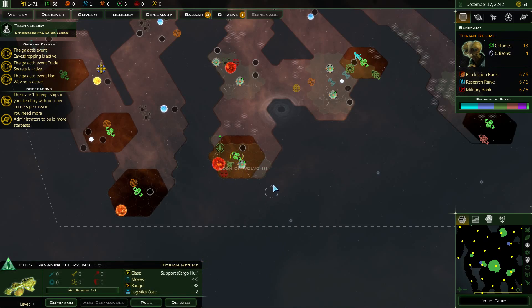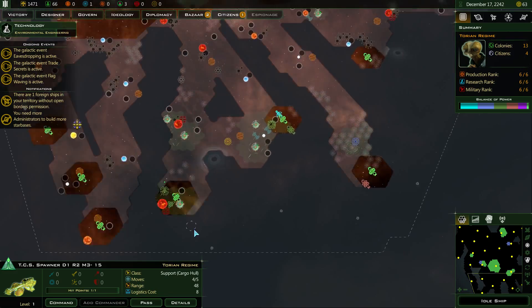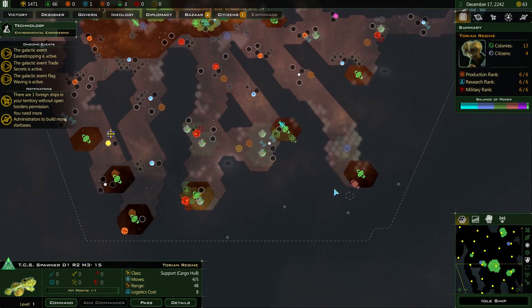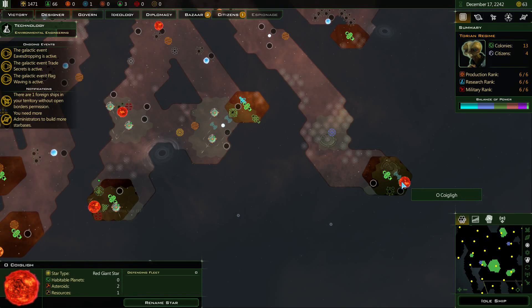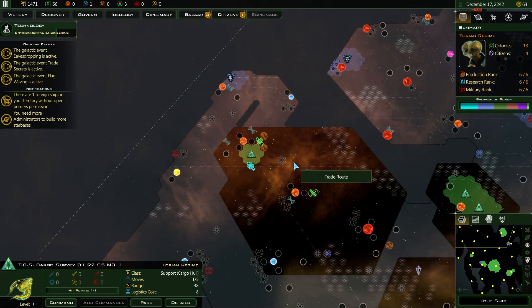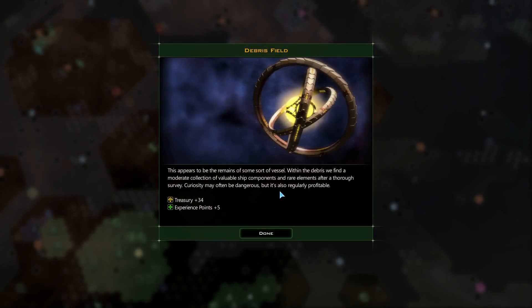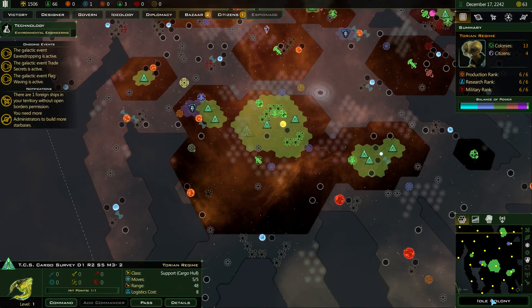They colonized all of those — let's figure out where the capital is. Looking around, maybe the capital's there — that would make sense. I wouldn't be able to beat them down here. If I'm going to be sticking a starbase here, let's make sure we get sight in the area a bit more in case there's a better placement.